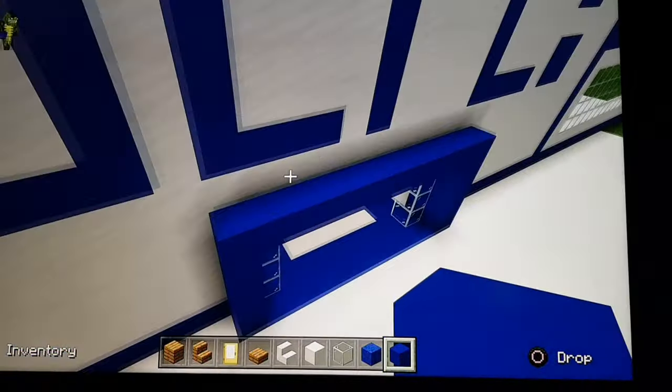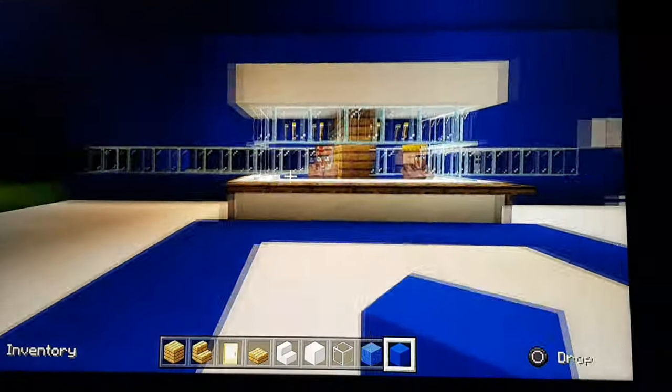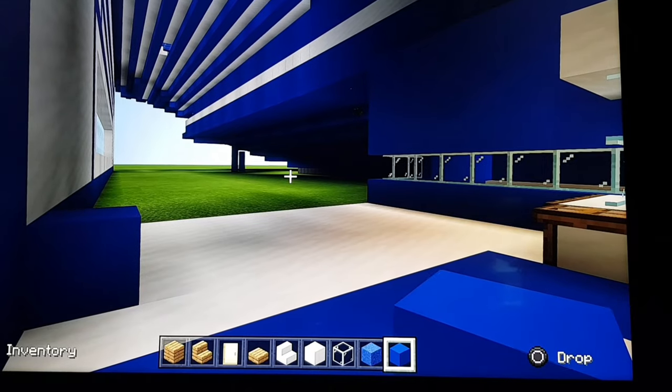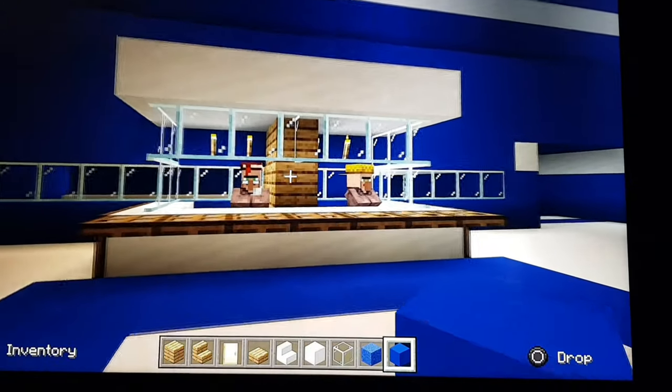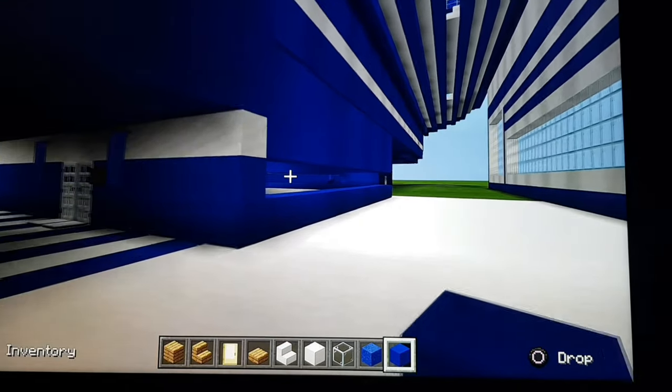Pop in here. So we're going to have a little reception-type area, so you pop into reception. None of that side has been done at all yet. This side you've got a reception desk, and then you've got nothing over there either really as yet.